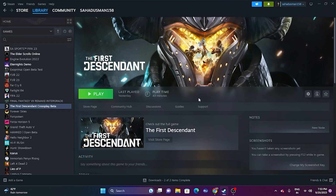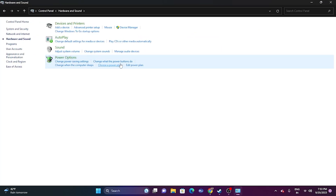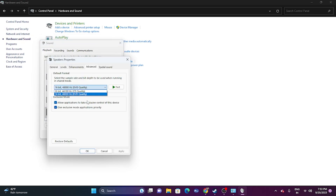Next, set the sound sample rate to either 48 kHz or 44 kHz in the Sound Control Panel. Go to the Control Panel, then Hardware and Sound, then Sound. Find your speaker, right-click, and go to Properties. Go to the Advanced tab and set the bit depth — 24-bit or 16-bit — along with 44,100 Hz or 48,000 Hz. Click OK. Also, try turning off Spatial Sound — go to Spatial Sound, turn it off, click Apply and OK, then try launching the game.